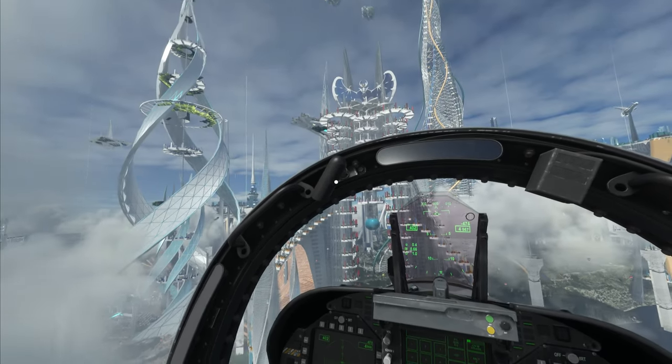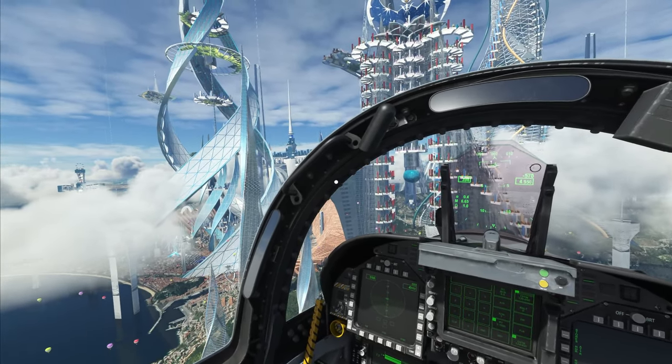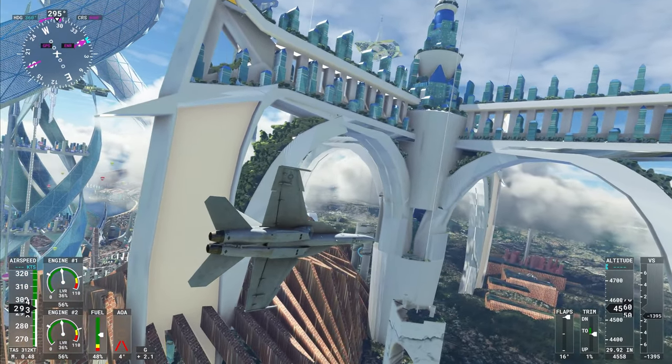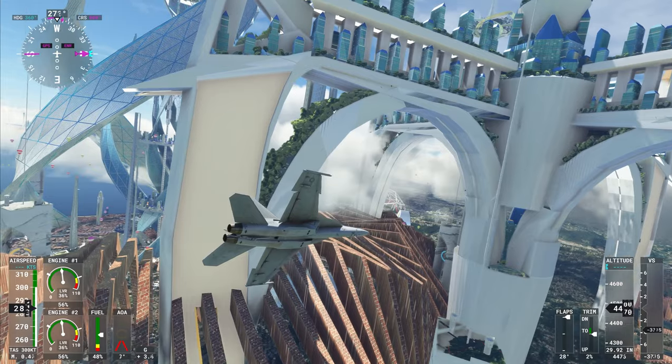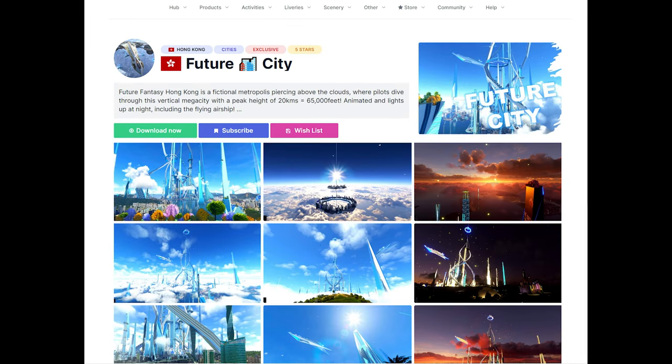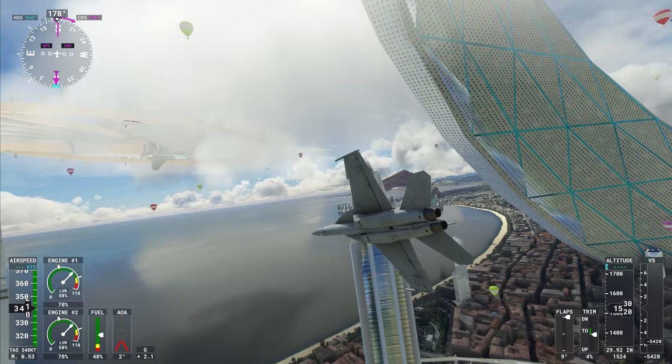Microsoft Flight Simulator is often seen as very serious, but never let it be said that it doesn't also have some very fun activities. What we're seeing right here is a mod — it's a fantasy sci-fi city under the name of Mega Monaco. And if you find this interesting, there's another one out there set around Hong Kong called Future City.